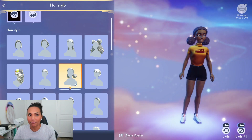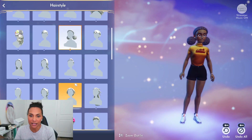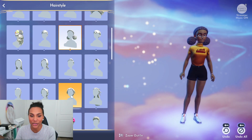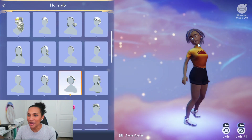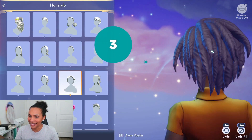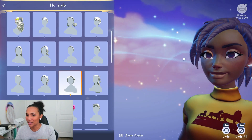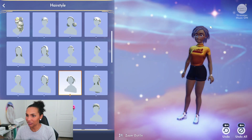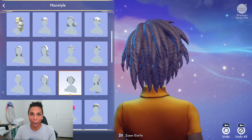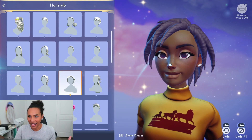I'm skipping over the more straight or looser-texture hairstyles since those are usually heavily represented. I want to show you more of the less represented hairstyles for textured hair. Moving on down, we have the mini dreads or twists — straight, pointed ends. Let me zoom in again to show you it's not just a symmetrical build; they actually took their time and made this more dynamic, and I'm very happy to see that.